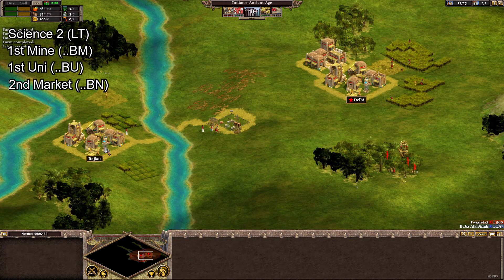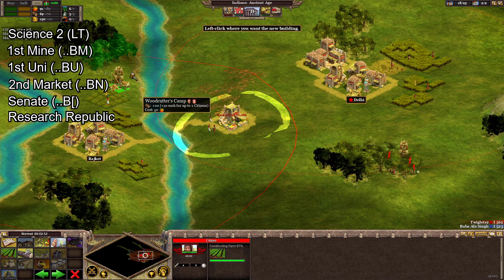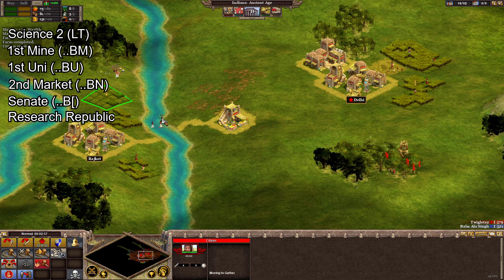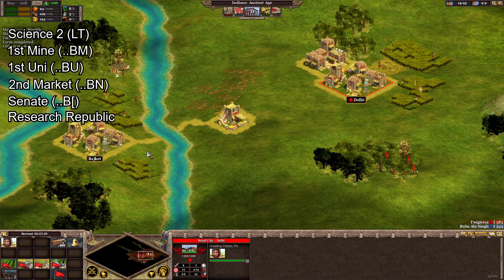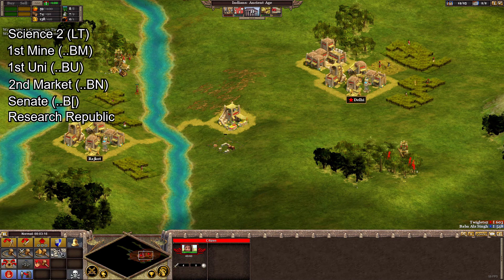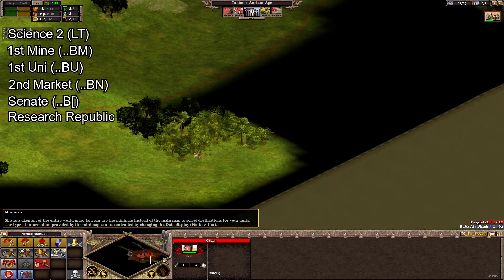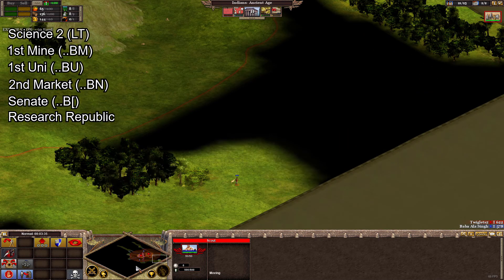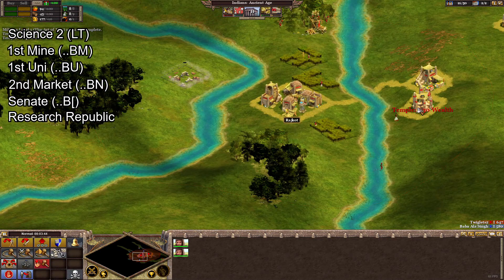By this point we want to expand our food and wood production, so it's a perfect time to build your senate and research republic. This will give you your senator to lead the fight and slightly increase your commerce limit. I suggest building your senate in your second city closest to the enemy to help your senator get back into the fight if he gets killed. I'd also recommend hotkeying your barracks by holding CTRL and tapping F1, then right-clicking on your senator to set a rally point so newly created units automatically reinforce him without you having to divert your attention from the battle.